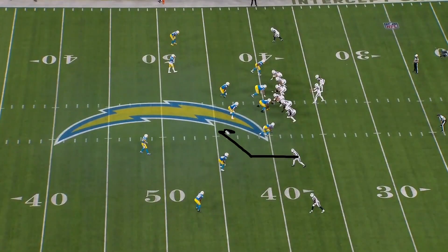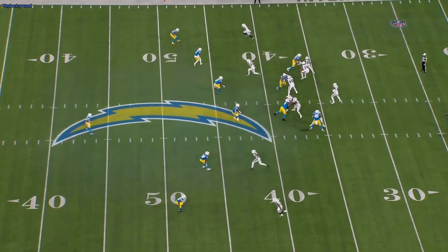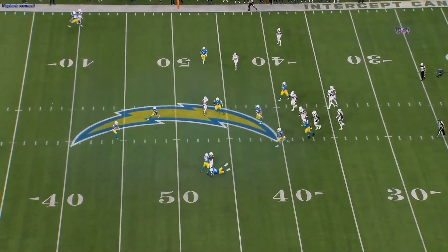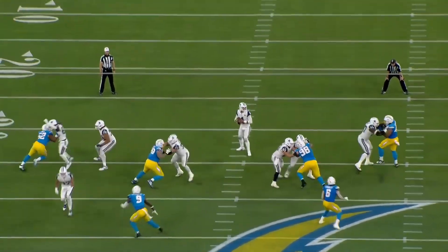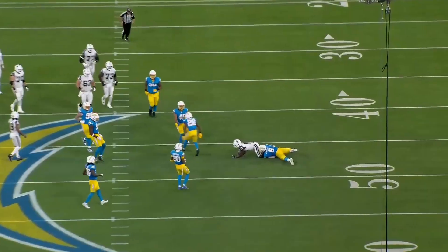Next play — pretty easy. Double slant by Tolbert and Gallup on the outside. You're reading it inside-out. If this guy drives down on the slant, take the outside one. He drives down because they're in man coverage — Dak looks at the first one, doesn't like it, comes back to the outside. Wide open — easy seven yards. Watch his eyes: looks at the first one, doesn't like it, looks at the outside one, ball right on him. Easy yardage.